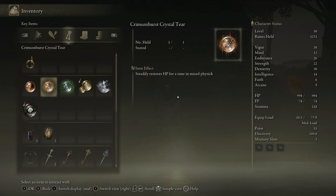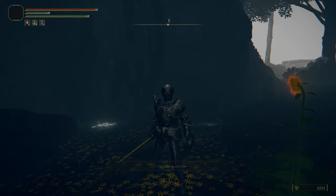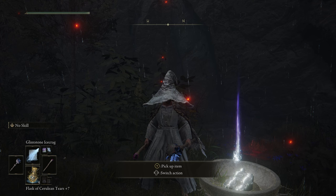The next two are the Green Spill Crystal Tear, which temporarily boosts your stamina by 15% for 3 minutes, and the Spiked Cracked Tear, which enhances your charged attacks by 15% more damage. This doesn't work on weapon arts or spells, just regular charged attacks. It does stack with the Axe Talisman for a 26% increase, so that's pretty cool. You can get these two in the Mistwood, on the bottom right of Limgrave.